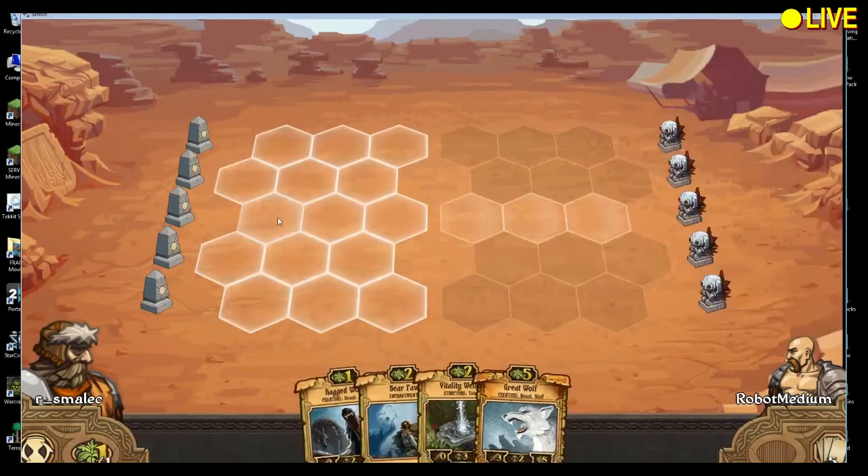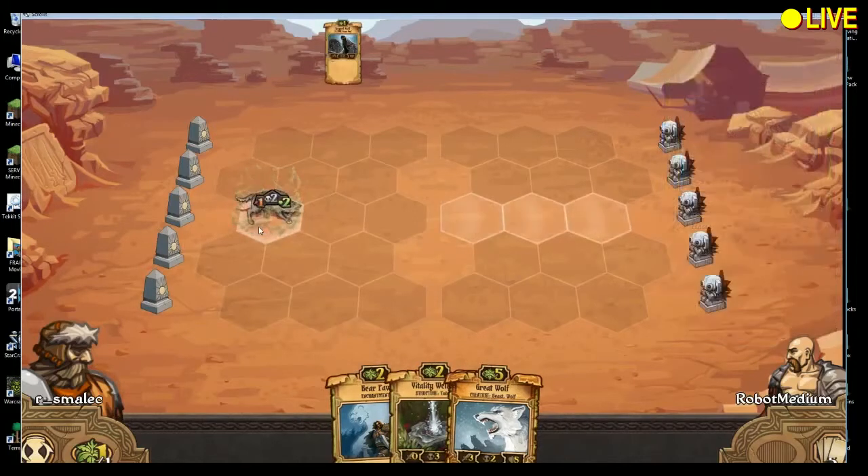I usually just put it in the middle. You want to start in the middle, probably the middle rank as well. I don't put it here because like Lobbers — if the Lobber's here, he's only going to get these three spots. If the Lobber is aimed at the middle, he'll get more spots. Plus I can put two walls in front of him and hopefully not get killed as easily.